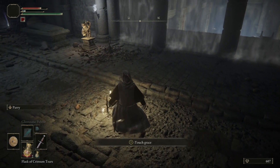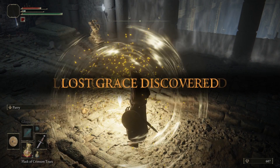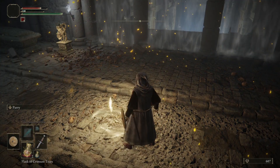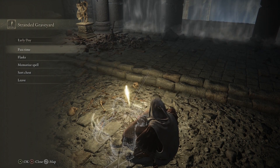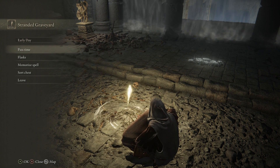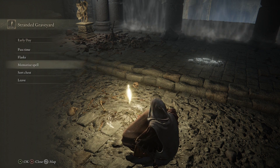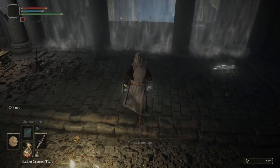Here we are at the site of grace — these are called Lost Grace. Lost grace discovered. We can rest here. How do we spend our currency? I don't rightly know, so we're just going to heal for now.